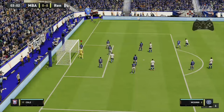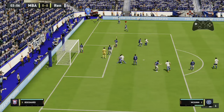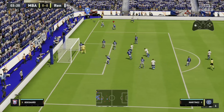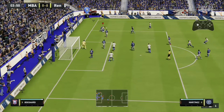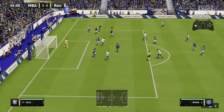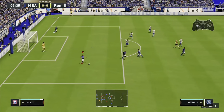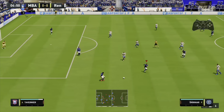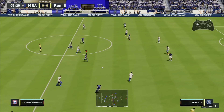How do we get points in squad battles? First of all, we need to win the game. The second thing is to score five goals — those are the biggest things. If you want to put a couple of cherries on top, a clean sheet is decent in terms of points. And then if you've got 10 shots on target, and after that it goes into corners and possession stats, which you really don't need to worry about too much.